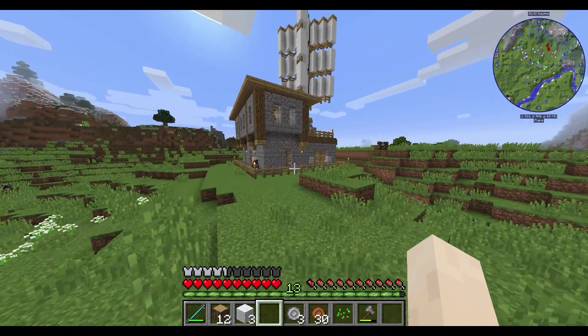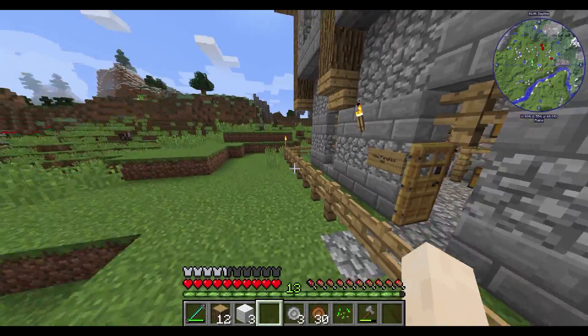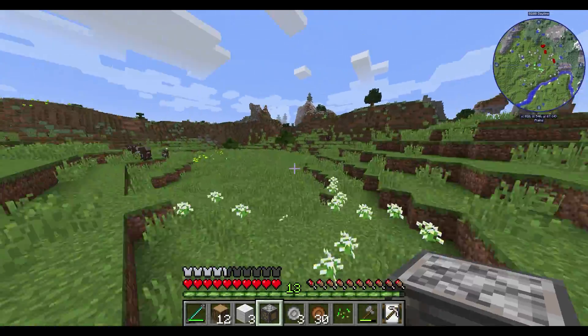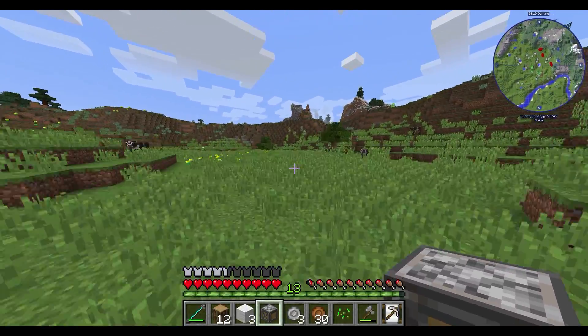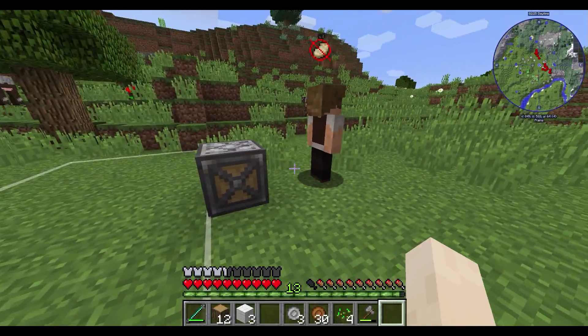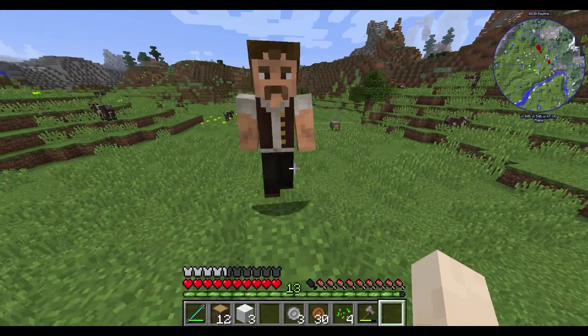Oha. Benim bir yeri istila etmem lazım, böyle olmayacak. Para da azaldı. Ha bir de bunu koyacaktık değil mi? Şimdi maden. Oğlum iki tane maden şey aldık da, madenci bir tane aldık. Madeni şuraya bir yere yapalım. Madenci biraz yavaş çalışıyor diğerlerine göre. Madenciyi koyuyorum buraya. Eve git. Sen maden iş yapmıyor musun?